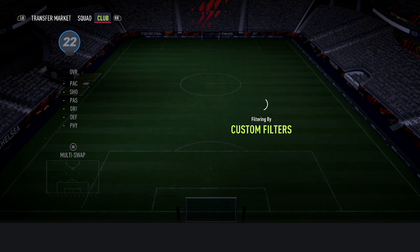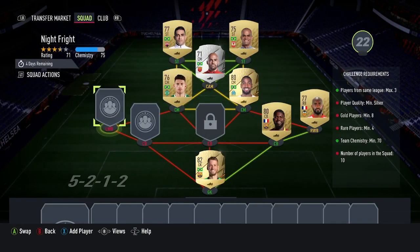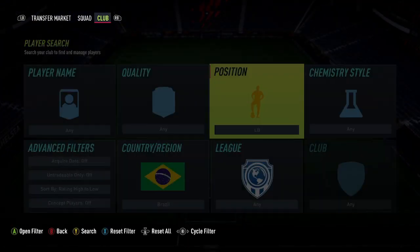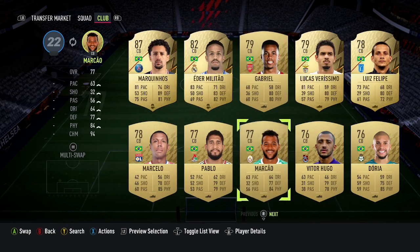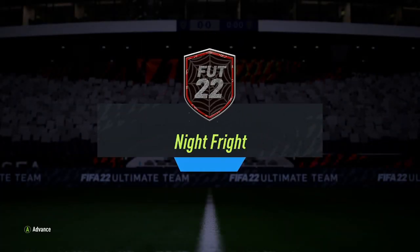I've not got Ivo in my club, so I'm going to persevere. I've already got Paulinho — I may as well use him. Do I have any Brazilian left backs? I do. See boys, you can persevere with these silver cards — you don't have to use the ones in the method. Same with the other golds. There we go — that is the squad done. Night Fright SBC, done.